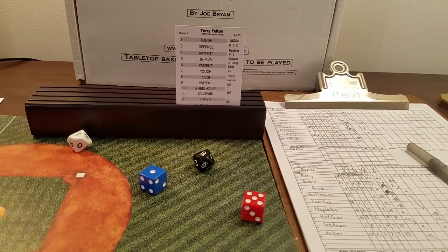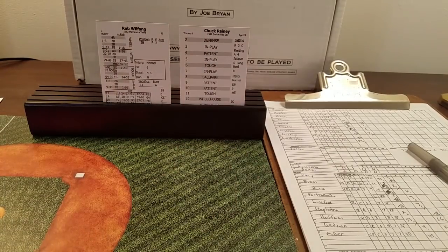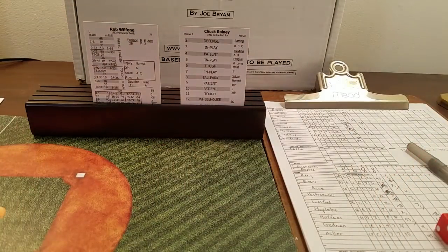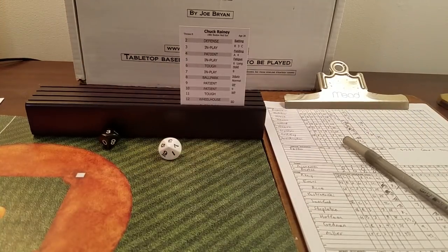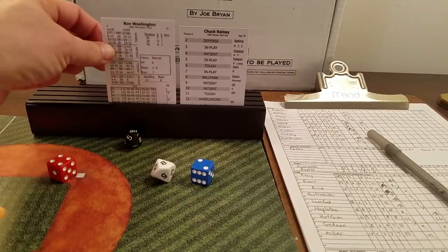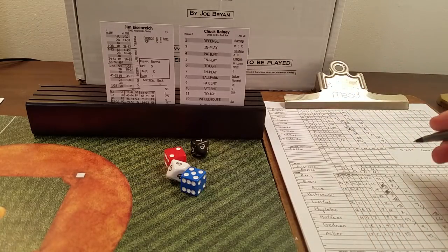Rainey back out for the fifth facing Wilfong, who reached on an error his first chance. Eight is ballpark, 22 — in the wheelhouse, but Wilfong has no home run in the wheelhouse; 1 to 16 gets a hit, anything else is an out. It's a 33 — grounder to first. Wilfong, a Punch-and-Judy hitter, couldn't do anything with it. Ron Washington — six is tough, 98 is a fly to left, two away.